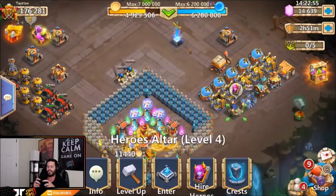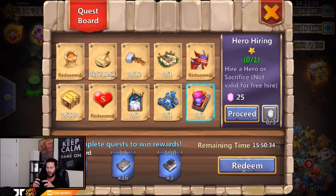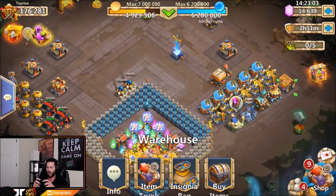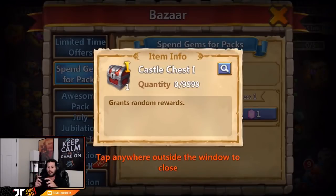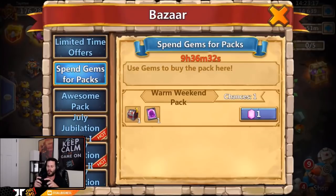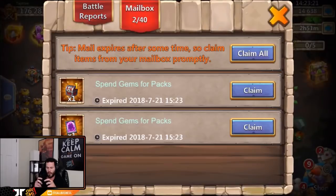My last free hero roll on this account was a Walla Walla, so it'd be pretty nice to get something new again. We have a talent refresh on the quest board which is very nice - you can spend one gem today and collect some insane rewards. The castle chest has a chance for the prime hero card two, you get 5,000 fame - it's definitely worth collecting.